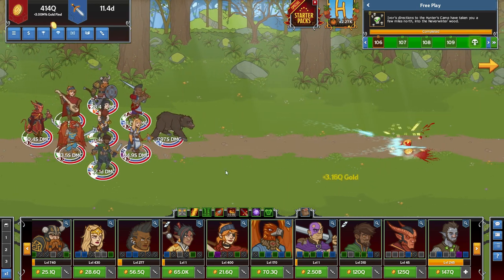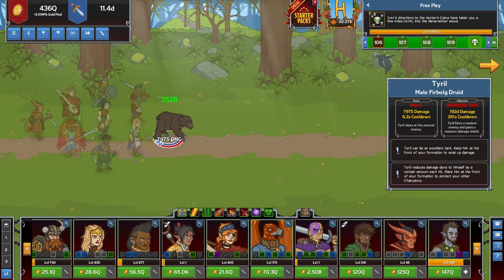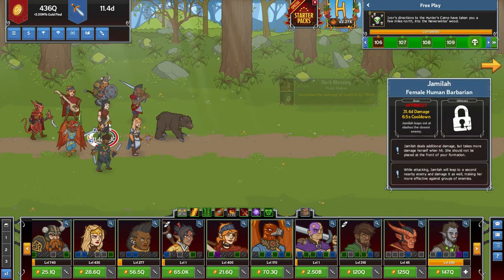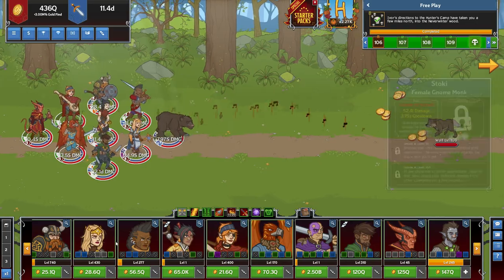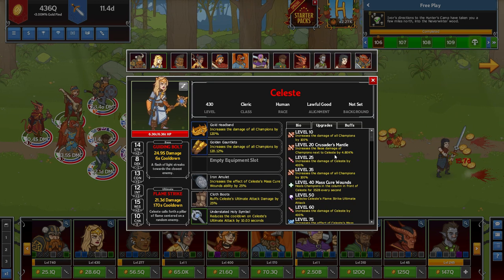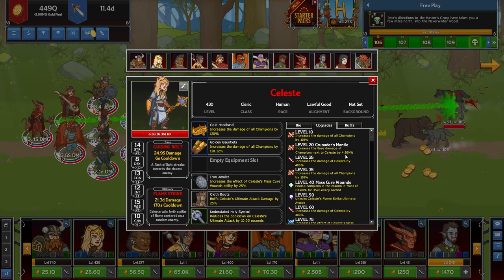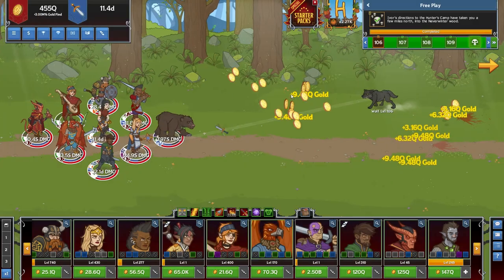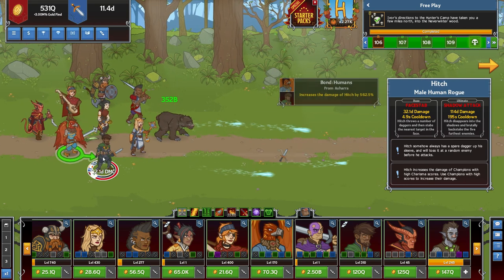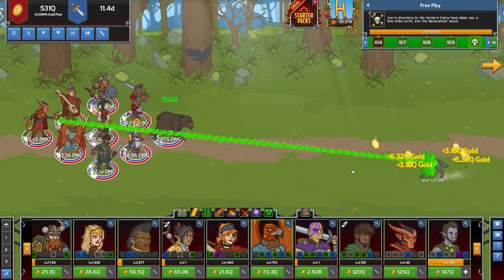The reason why you want Celeste right here is because one, she'll be able to heal the tank, and two, she'll be able to buff your damage dealers. Looking at her upgrade: increase the base damage of champions next to Celeste by 4.80k — that's another huge DPS boost. My damage dealers right now are Jamala and Hitch.